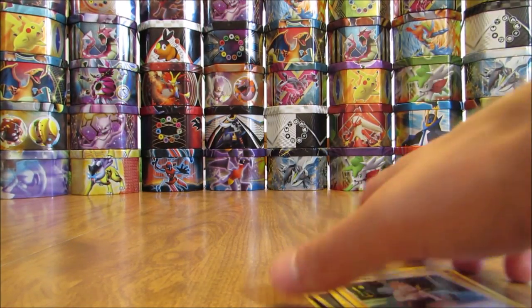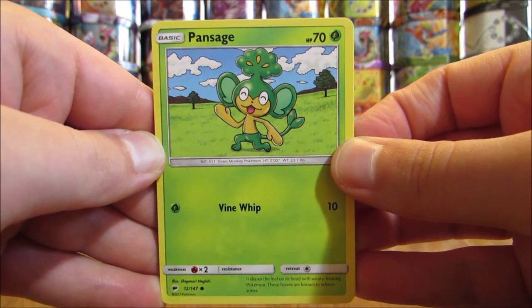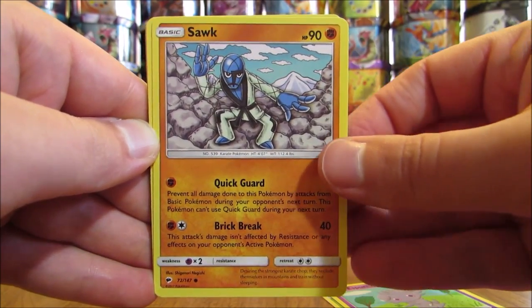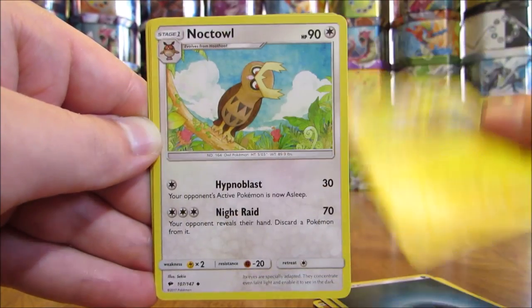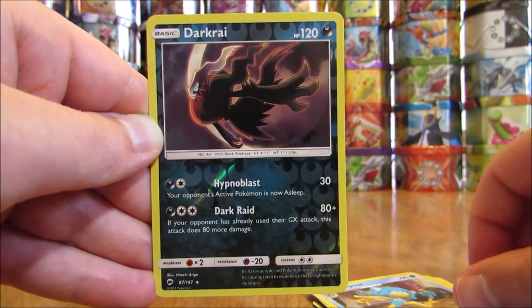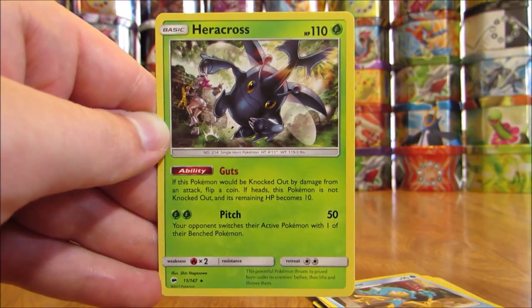Second to last pack — Tapu Fini on the cover artwork. Pack: Pansear, Espurr, Sawk, Noibat, Stufful, Darkness Type Energy, Electabuzz, Noctowl, Simipour, Reverse Holo of a Darkrai (adding to the stack — Rare Reverse Holo), and the final card is a Heracross. Hoping to pull a Full Art card in the final pack of this 50 booster pack opening.